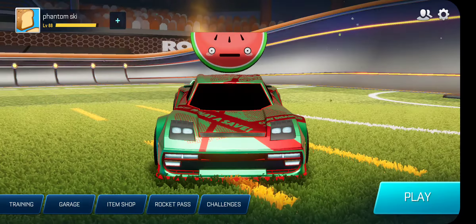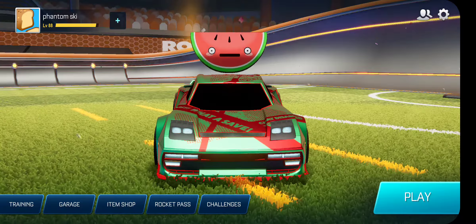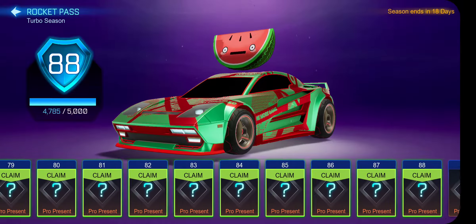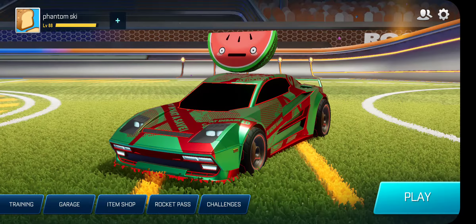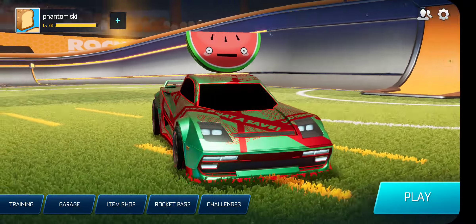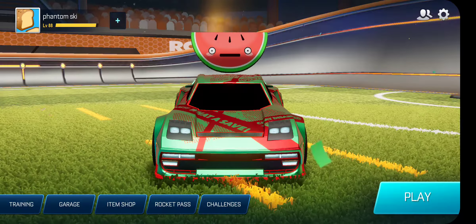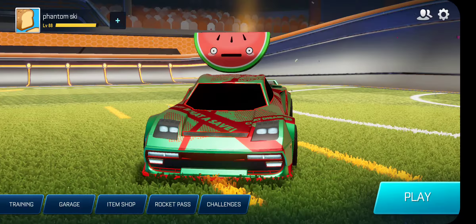What's up everyone, it's Ski here, and today I'm going to be doing another Sideswipe mystery crate unboxing. Today I have 35 pro presents, one bronze present, one silver present, and a couple mystery items. After the unboxing, I'm going to do one game to hopefully get to level 89, and I'm also going to be showing you my car skins. Alright, let's go.